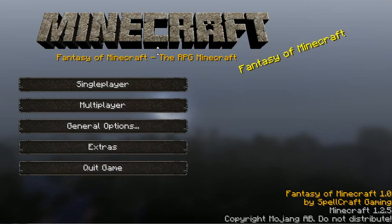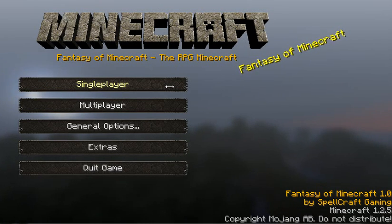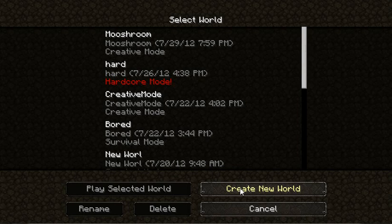Hey! Here's what my RPG Craft looks like with all the mods. Fantasy of Minecraft takes over most of the common Minecraft files, so it gives it more of a different look. This is a texture pack — it's 32-bit. It's probably the best one I've seen. I love to use it. It's an RPG thing.